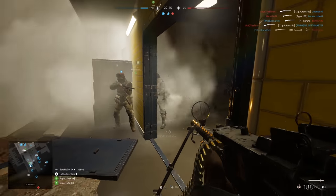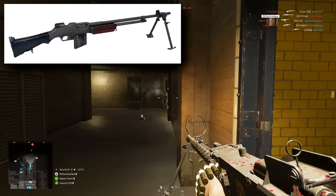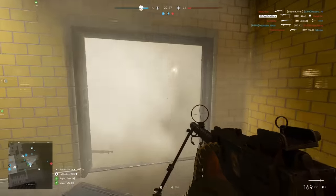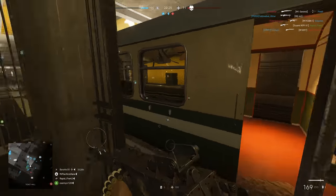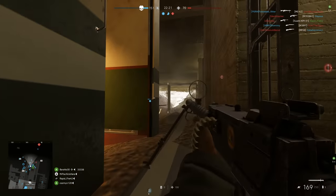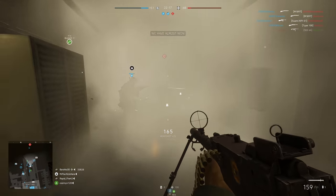Just to confuse you a bit more, the M1918 is more commonly known as the Browning Automatic Rifle, and we know a lot of people would love to have the BAR in the game. During the war, while the BAR was a great rifle and portable, it only had a fixed barrel and a 20 round mag. As such, the M1919A6 was produced.